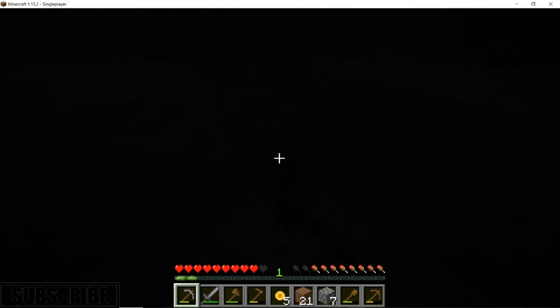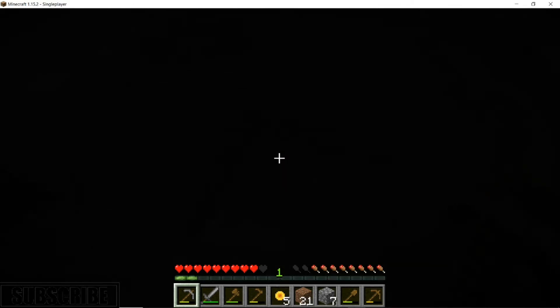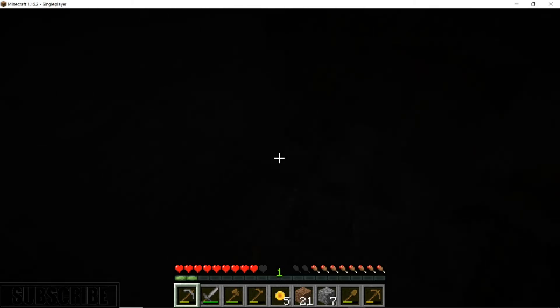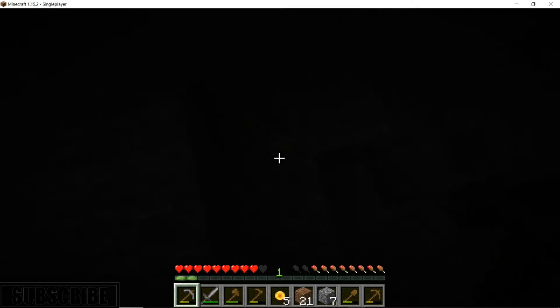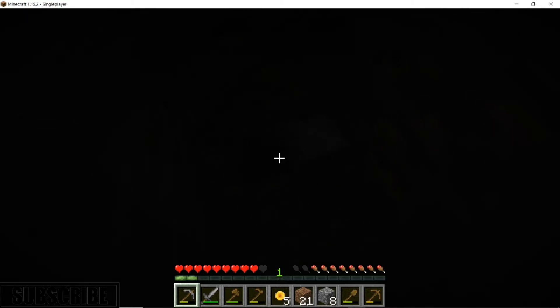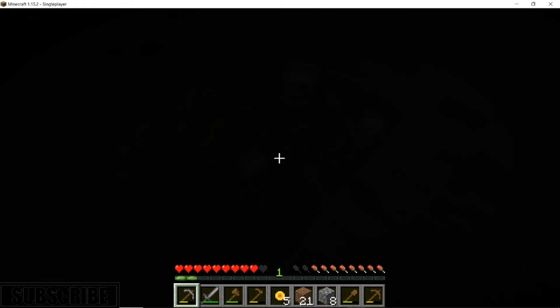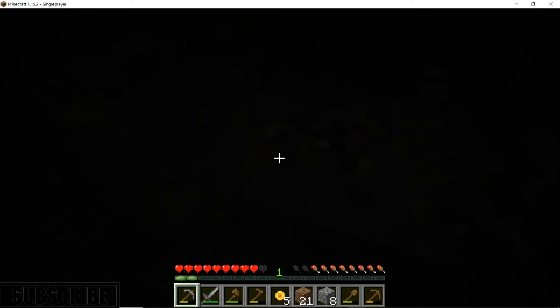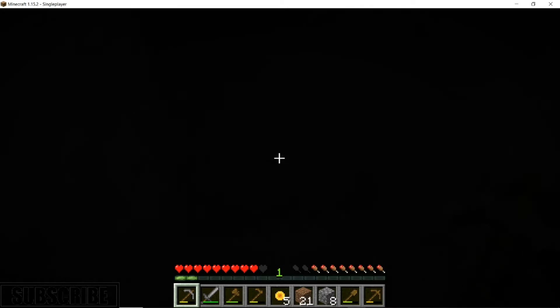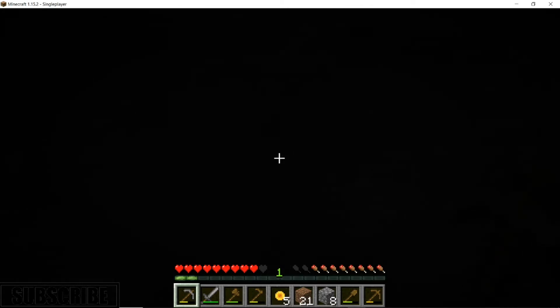I'm being really careful because the screen is pitch black. I should probably turn up the gamma or the brightness. The only reason I can tell where the iron is — is that iron is actually slightly brighter than all the other blocks in this cave because of the white in it.